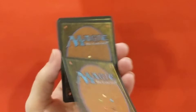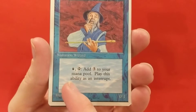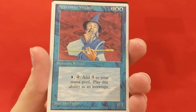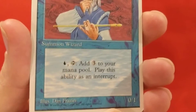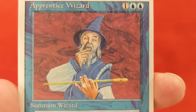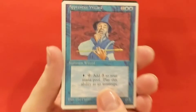Is Juzam Djinn a rare? Apprentice Wizard - three mana, one blue, tap: add three colorless to your mana pool. Play this ability as an interrupt. Remember when interrupts and instants were different things. Love Dan Frazier's backgrounds - the paint swirls.